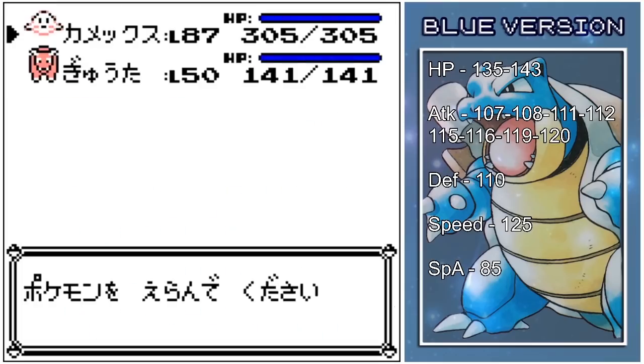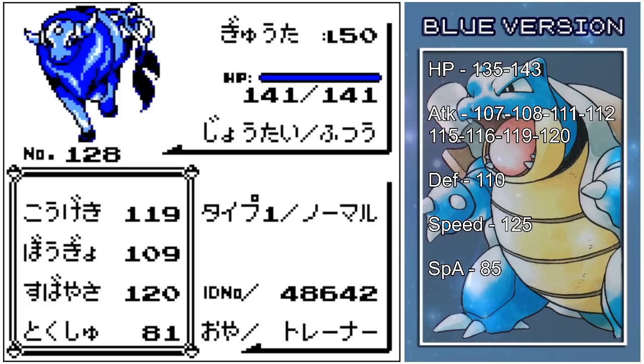If you've not seen my shiny Mewtwo hunt that I've already done on the virtual console — as you can see, it has 141, which isn't one of the values, so I simply reset. None of the stats match there. This is actually on a physical copy; I'm on a GameCube with a Game Boy Player inserted — it's a real cartridge. I'm going to be sending it over to Stadium 2 when I find it as well. So I'm simply going to reset now and join you guys back when Generation 1 Japanese Shiny Tauros decides to shine.